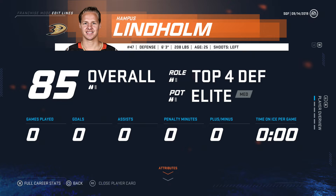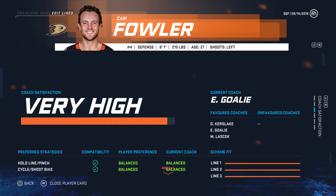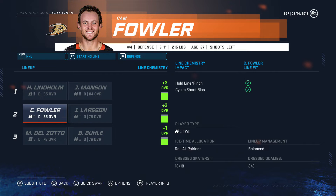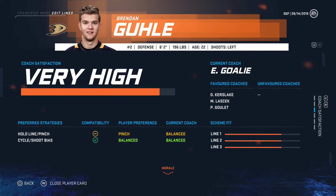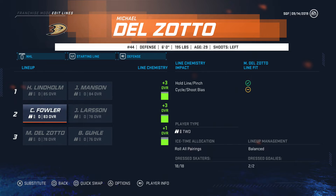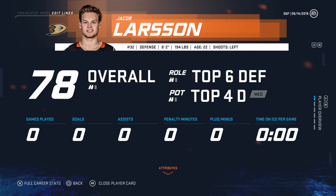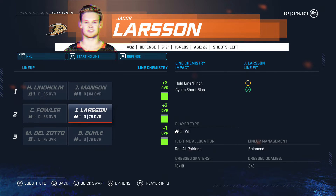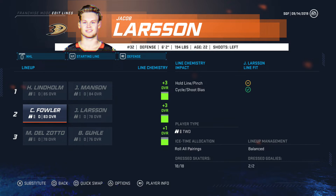Defense — Lindholm, great guy to have as our top. He'll probably improve a bit. Manson, probably where he's at — preferably on the second, but that's fine for now. Fowler at 83, and your contract is hefty, so you might want to move on from Fowler because that's a big cap hit. Larson, you're young — I prefer you down here. Good potential Delzato — what's your contract? Yeah.